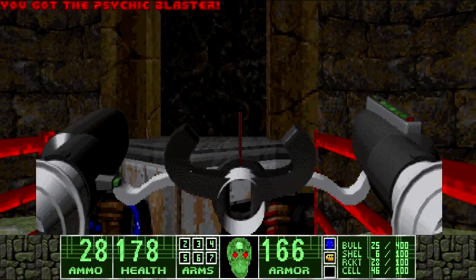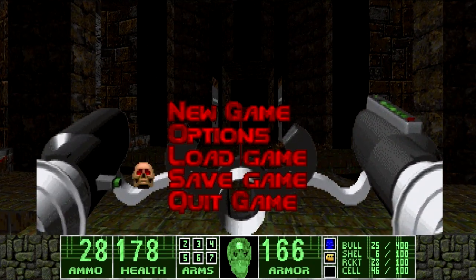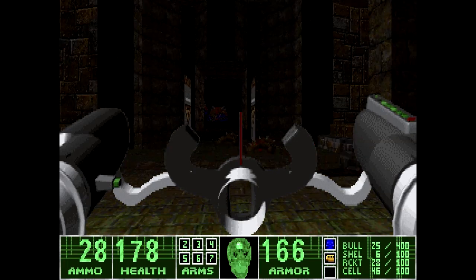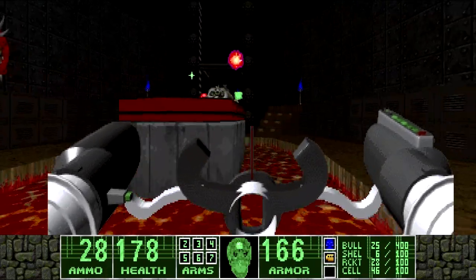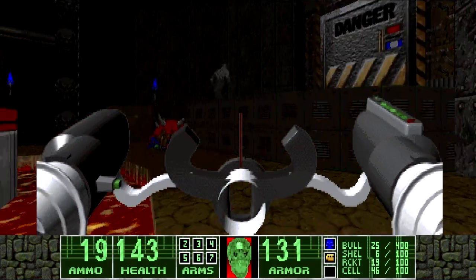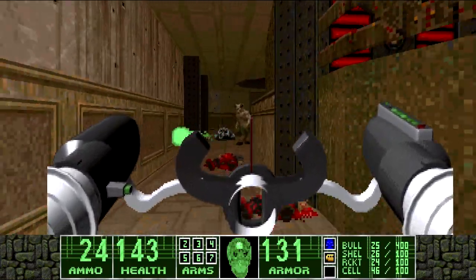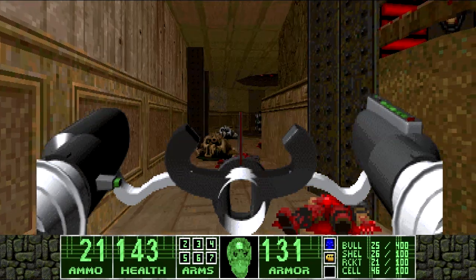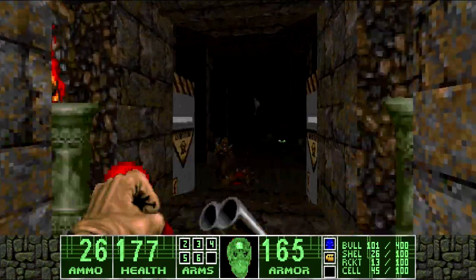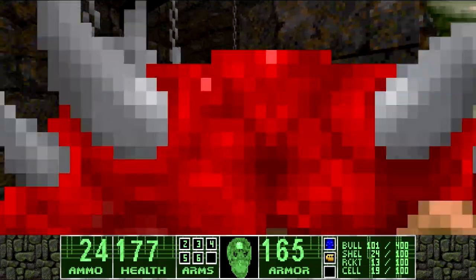You finally get your hands on the BFG replacement — the Psychic Blaster. It seems like they were trying to create a super rocket launcher: it uses three rockets, but a direct hit can deal ten times more damage, potentially one-shotting a demon lord. The problem is twofold. One, it's slow — both to fire and as a projectile. Two, and most egregiously, the projectile is invisible. It has the fuzzy specter effect on it. Why would you not want to see your own goddamn projectile? You can't even rely on muscle memory to tell you where it's going to be.